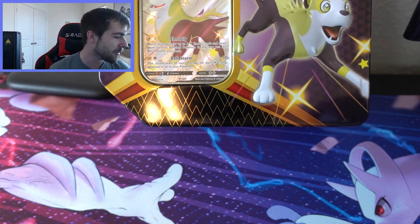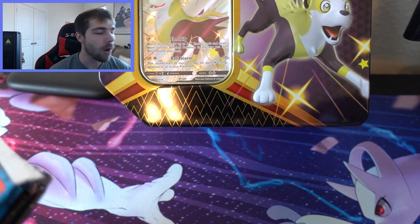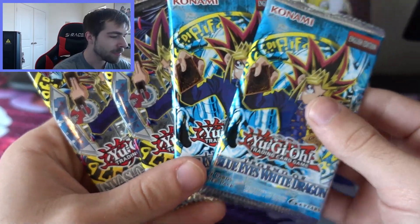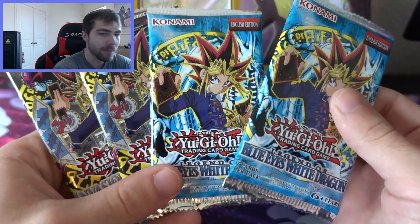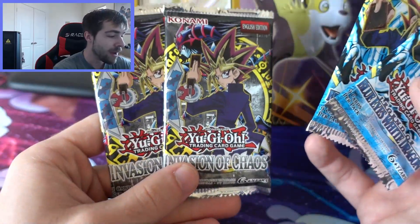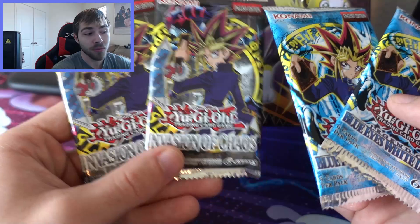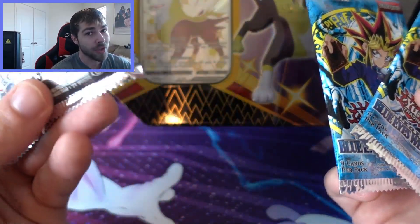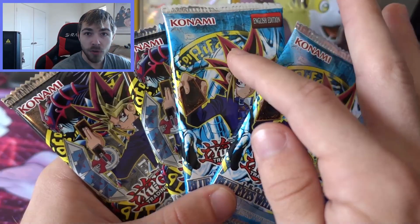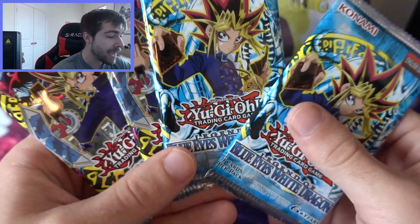But it's not just Pokemon cards today — I also have some Yugioh to open. We have some Legendary packs: Legend of Blue Eyes. These packs are probably the best pack you can get for Yugioh if you're a big OG of the game. We also have two Invasion of Chaos packs. I pulled a Chaos Emperor Dragon from IOC in a previous video — make sure to check that out. From these LOB packs we can pull Blue Eyes, Dark Magician, Exodia pieces, Gaia the Fierce Knight — some very good stuff.